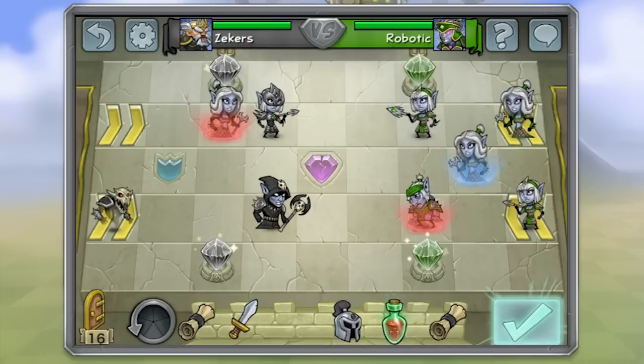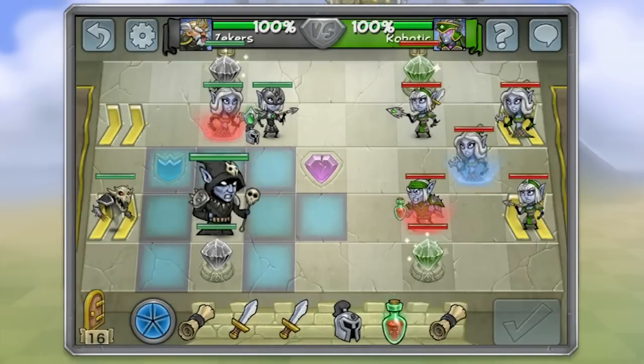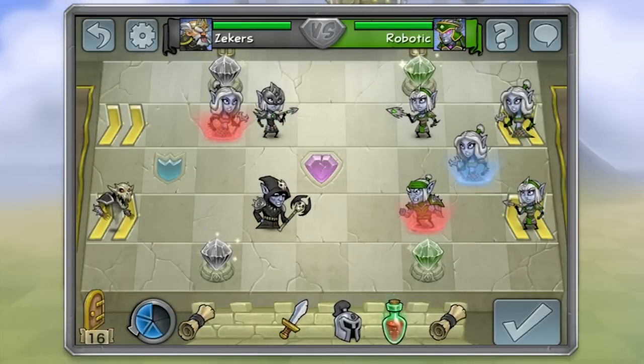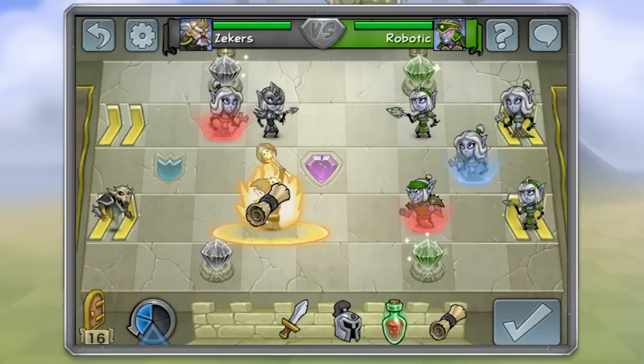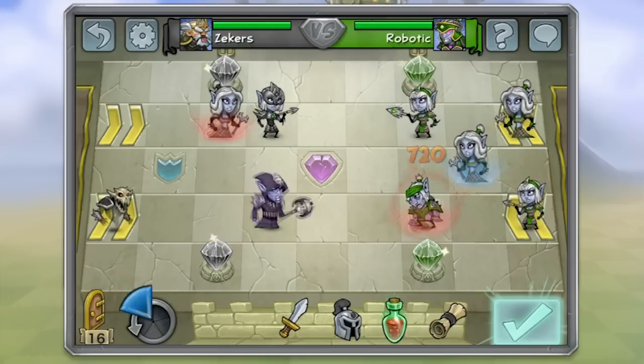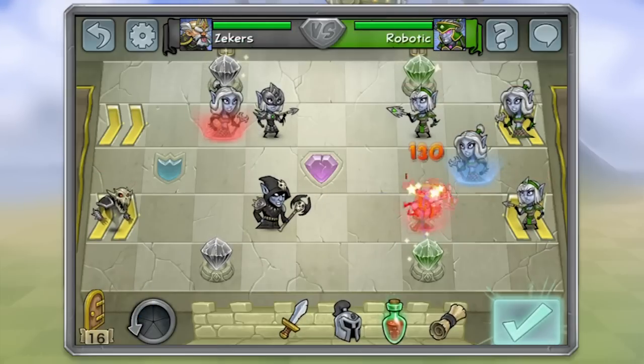That's no problem because another cool feature we have is the undo button. I'm going to tap the undo button and try my move again. This time I'm going to put the sword on him again, but I'm also going to use a triple attack power scroll. I'll hit him with that big attack and hit him one more time and take him out.